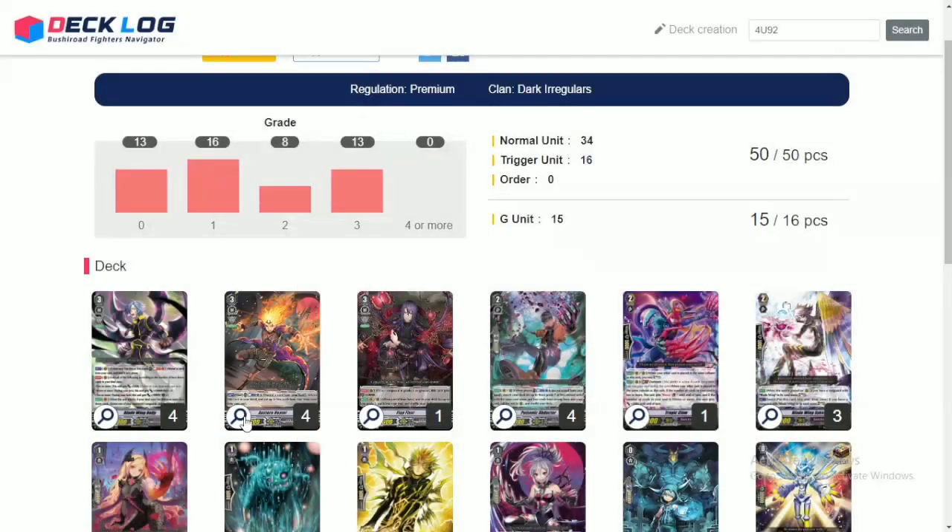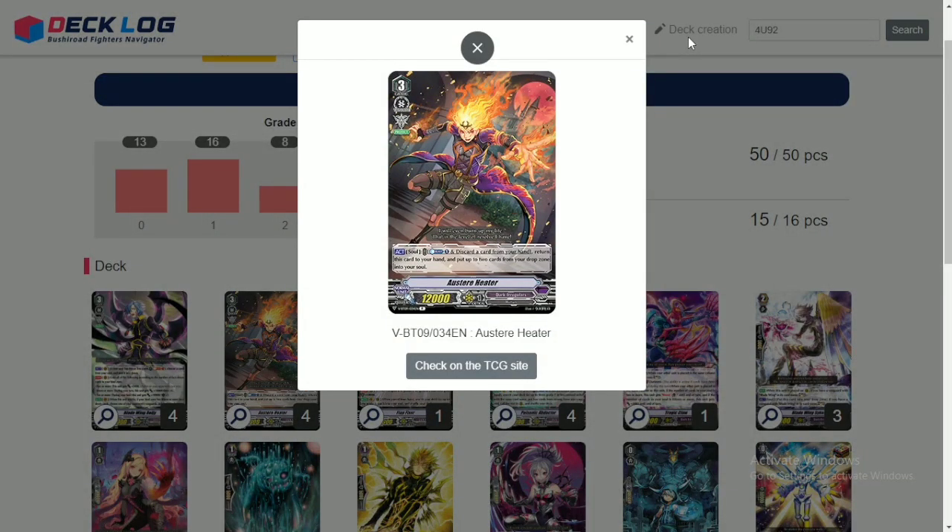Next up in the grade 3 lineup, we play 4 copies of Osterheater — the MVP of the deck. What he does is: act on soul this card and a card from your hand, return this card from your hand, and put up to 2 cards from your drop into your soul. His main purpose is to recycle Dimension Creeper — that is how you reach 10 cards in soul. You keep recycling Dimension Creeper for infinite soul charge, and you'll suddenly have 10 cards in bind, which is pretty much insane.